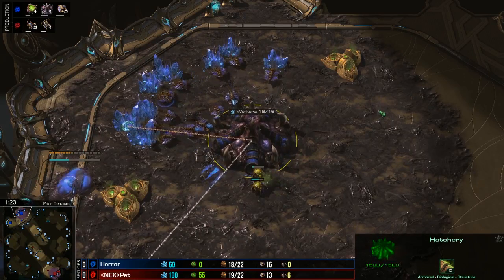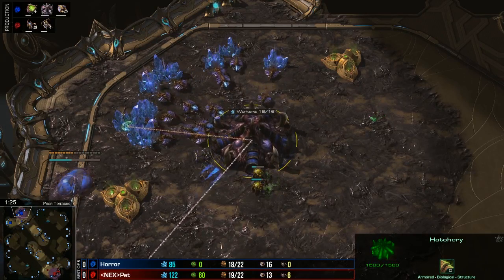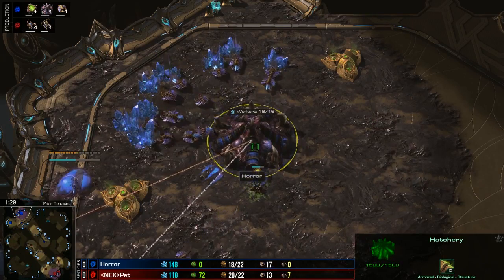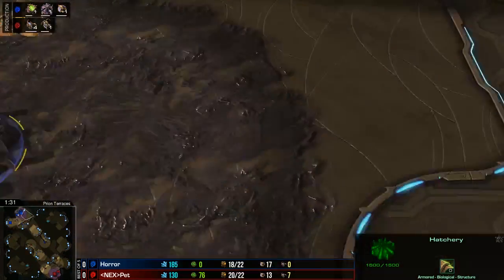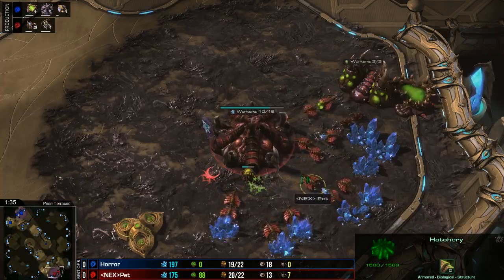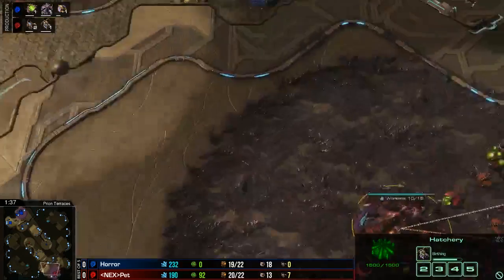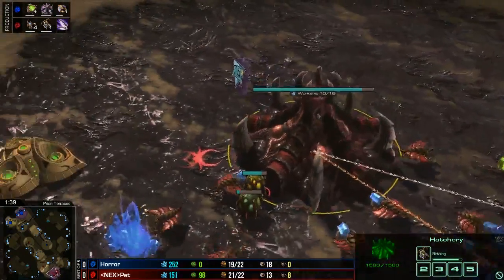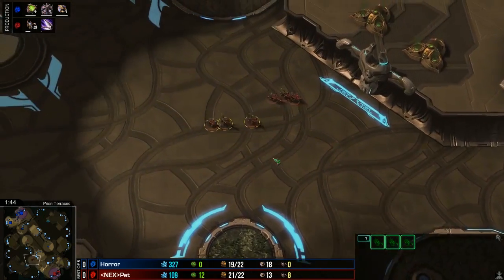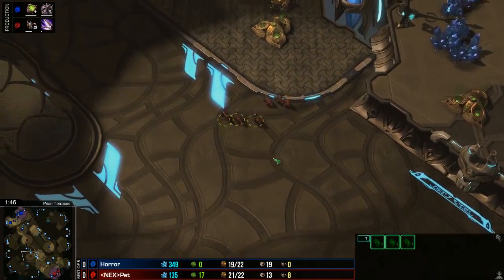As we get ready to jump into the ZvZ, let's introduce our players. There's been some early pool action in this game. On the top left side we have our blue Zerg player - it is Horror. As teammates go head to head against each other, to the bottom right is from MVP as well. Pet - pool gas pool opening, looking to put on the aggression right at the start of this game.